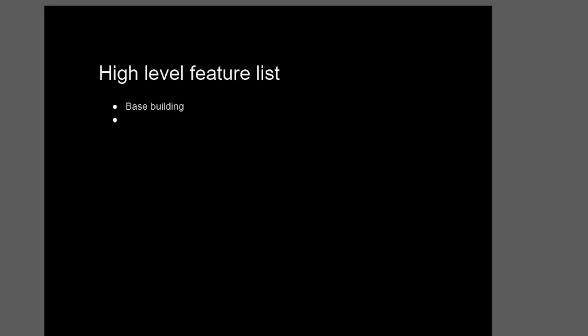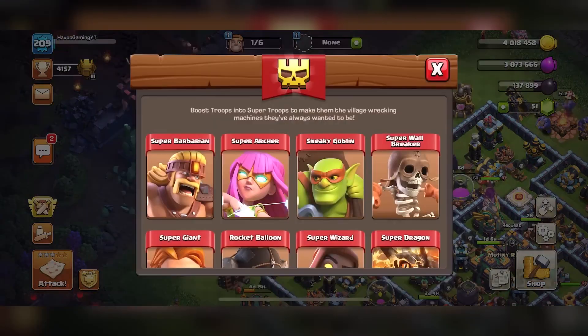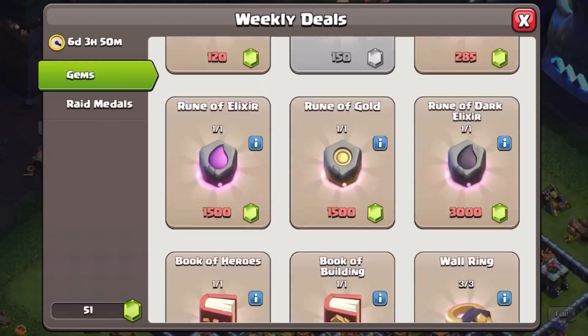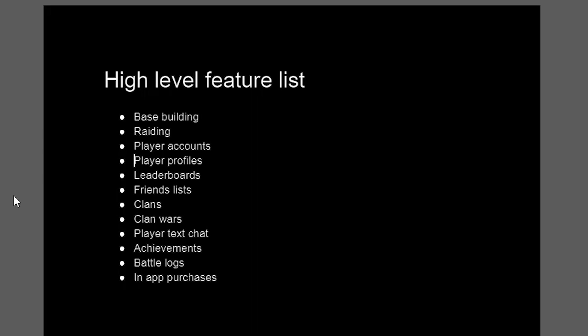I'd need base building, raiding, player accounts, player profiles, leaderboards, friends lists, clans, clan wars, player text chat, achievements, battle logs, and in-app purchases. It's been a few years since I've played Clash of Clans, so I'm sure they've added many more features since, but you get the gist. Looking at each of these, I can already think of a ton of little sub-features that each of them is going to need.